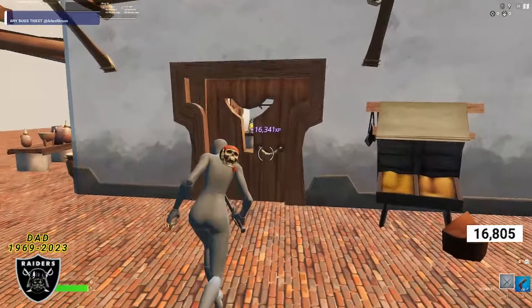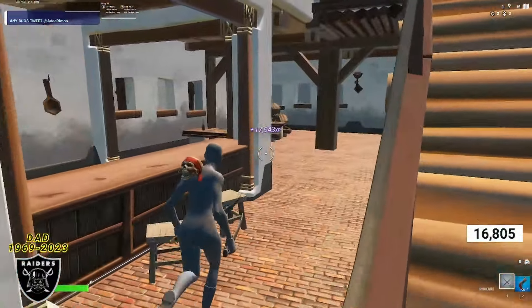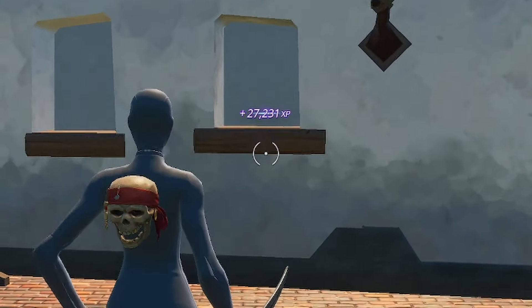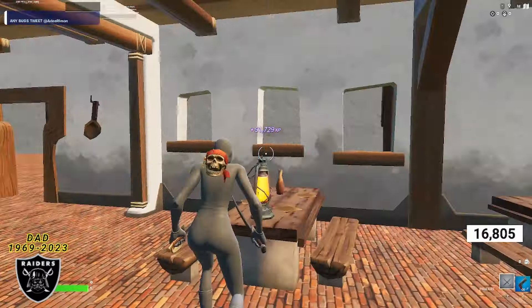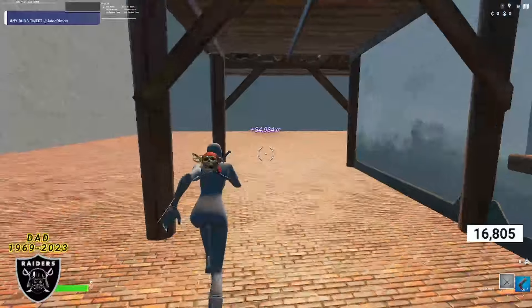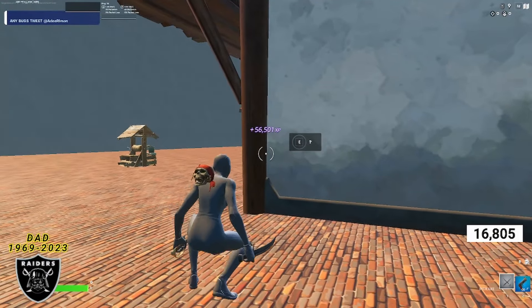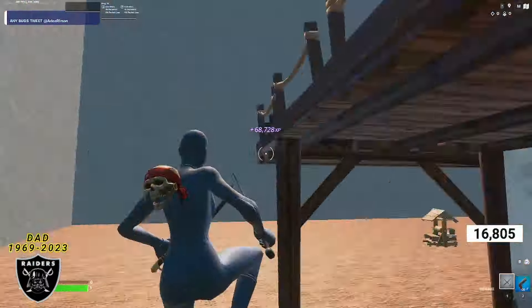For number two, simply go inside this door and in the back right corner of this house you're going to see some wooden barrels — look at those wooden barrels for XP button number two. For the third XP boost, run outside, go around the corner in the back, and on the corner of this wooden post is going to be the next XP boost.